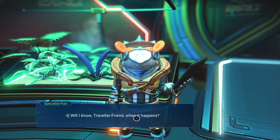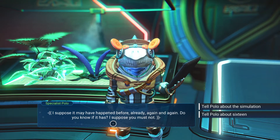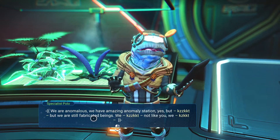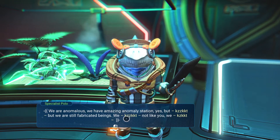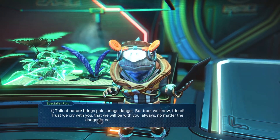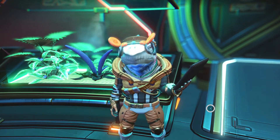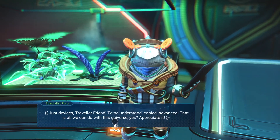Let's talk to Polo. 'I know traveller, friend — when it happens, I suppose it may have happened before, again and again. Do you know if it has? I suppose you must not — don't talk about 16. We are anomalous, we are amazing anomaly station, yes, but we are still fabricated beings. Talk of nature brings pain, brings danger. But trust — we know, friend. Trust we cry with you, that we will be with you always, no matter the danger or the cost. You are a friend.' Ask about portals — just devices, traveller, to be understood and copied. That is all we can do.